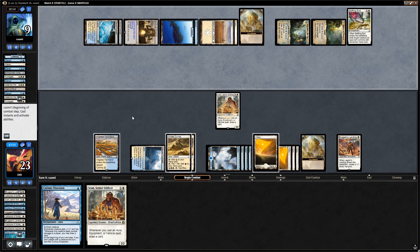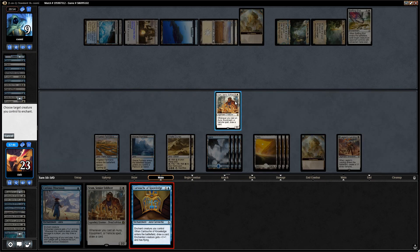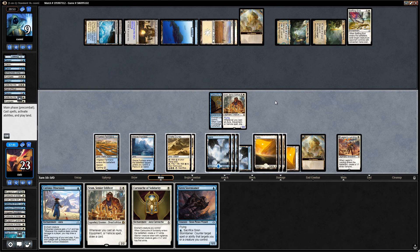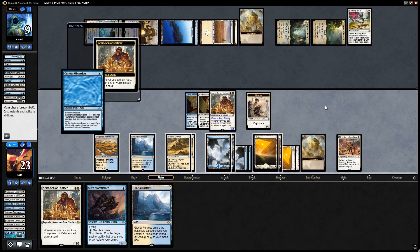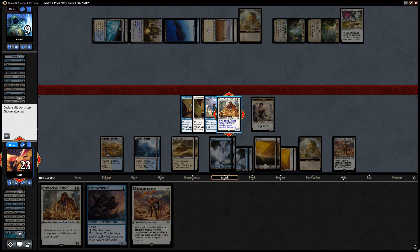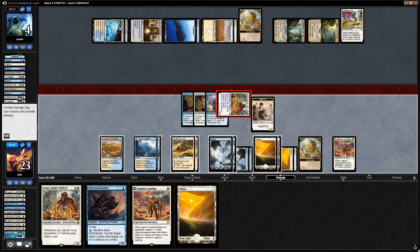Our opponent is still at nine so we're not gonna get there with just a Sram, but maybe the cartouche can help. Stringing together some draws here. We can activate Shefet Dunes to get in for some more damage, though I don't think one damage will matter a ton. So let's just get in for five, draw a card, and then second main we can play the Stormtamer.